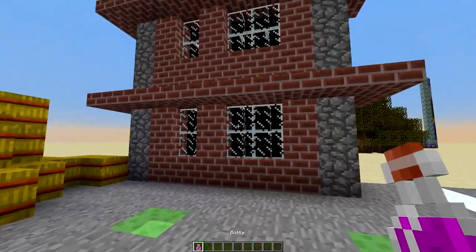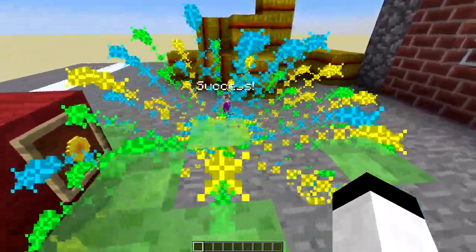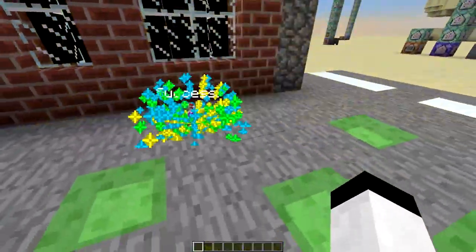And then you get this nice firework explosion here. So if I drop it here — I fail. Drop it. Nice, so I succeeded.